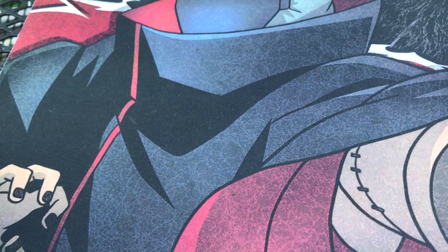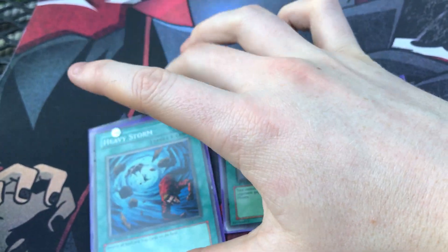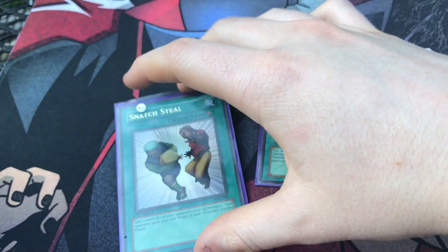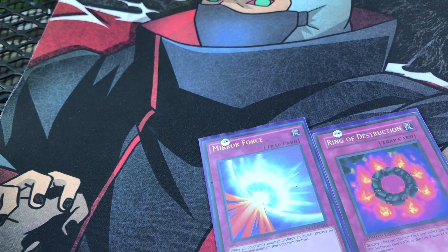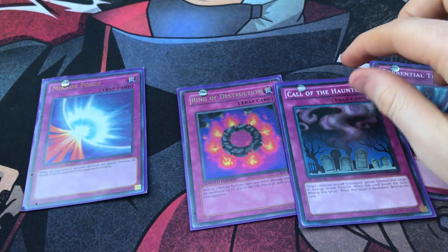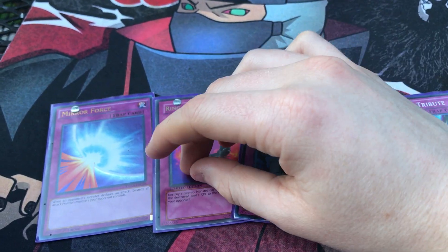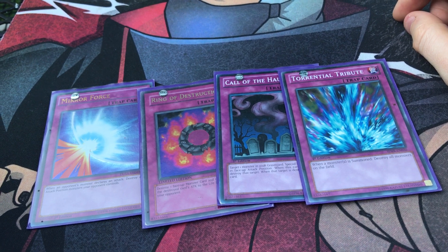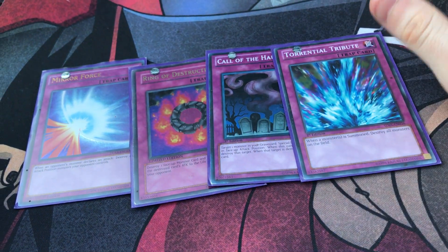MST and Heavy Storm are back row removal — don't activate Heavy Storm if your opponent has fewer than two cards unless you're pushing for game. Snatch Steal I mainly use to push for game, or if they have a BLS. Into the traps — I like to call these the power four because every Goat deck runs them: Ring of Destruction for pushing for game, Mirror Force for saving your monsters and clearing your opponent's board, and Torrential Tribute — whenever they summon something like a BLS, clear the board.